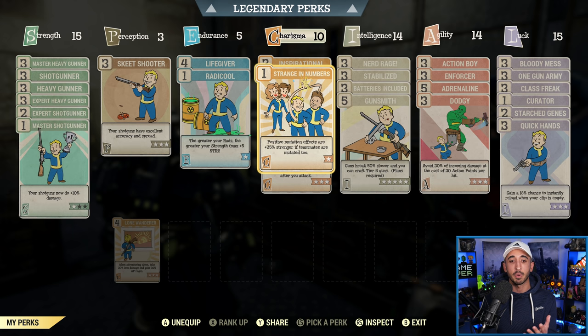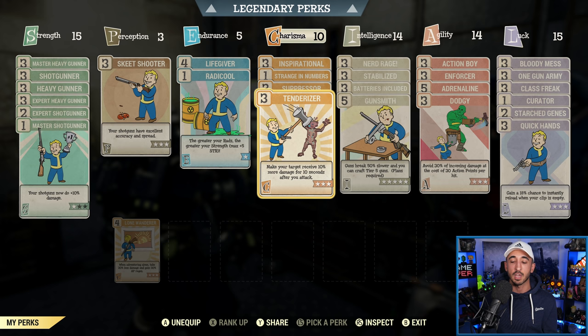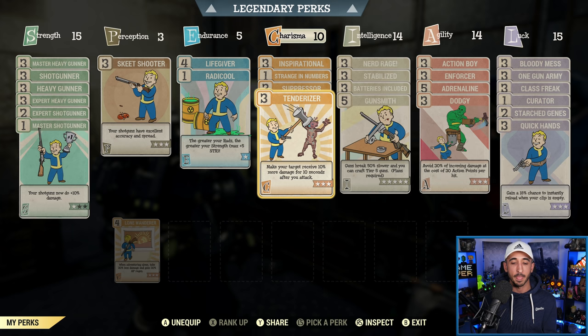Strange in Numbers is one that I do suggest if you play in a team — it boosts your positive mutation effects by 25%. It's something I generally advise because it's only one point and a lot of people already share this perk card. I also like Suppressor because it reduces your target's damage output by 30% for two seconds after your attack — after every bullet that lands on an enemy you're reducing their damage output by 30%. It makes enemies less deadly, which is really effective especially against boss monsters like Earl Williams or Scorch Beast Queen. But technically it is optional. The main one from Charisma that you really need is Tenderizer — it makes your target receive 10% more damage for 10 seconds after you attack.